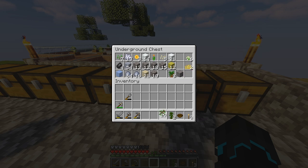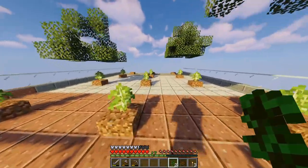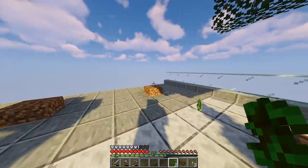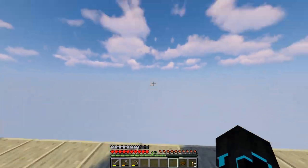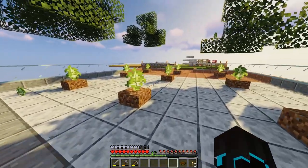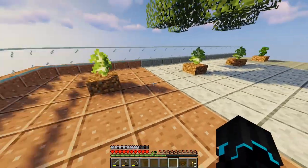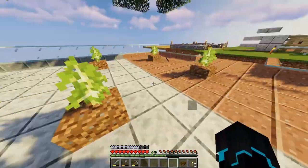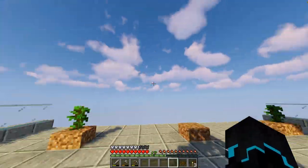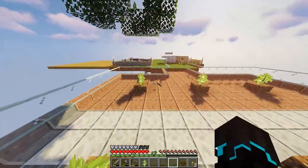Let's get the jungle saplings going. I didn't cap it off here because I don't know how I want to expand this in the future. I probably want to have, in this tree farm, one section for each kind of wood - two for oak, two for birch, two for jungle, two for dark oak, etc. Maybe just one for dark oak because they're so big, but you get the idea.